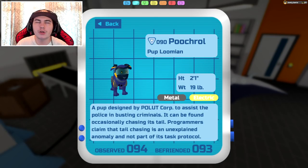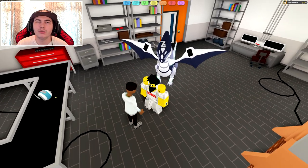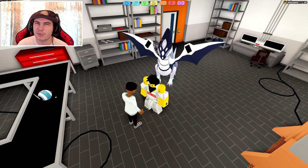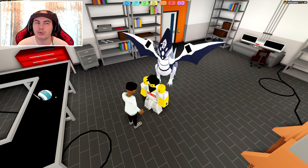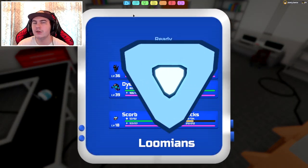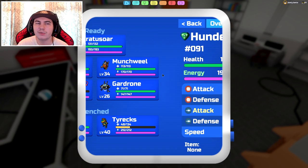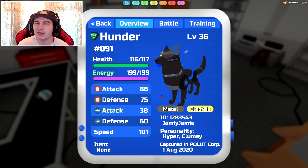Next up is going to be Pootch — you actually saw me get this one a couple of seconds ago. It is found in the same area as the drones. It's a little uncommon — I believe about 1 in 10. Once you actually get it, to evolve it you just need to get to level 26. Very simple, and you get yourself a Hundro — a cool metal-electric type.